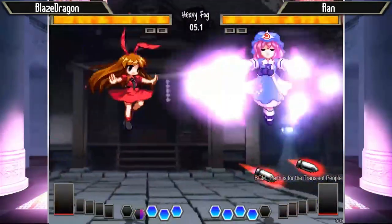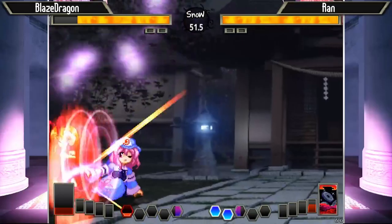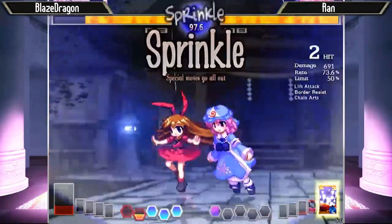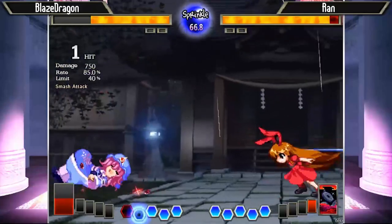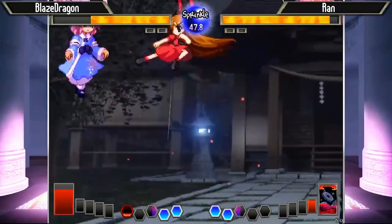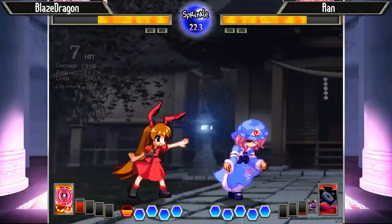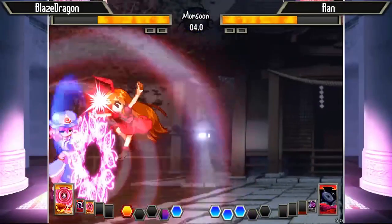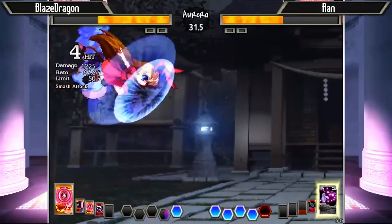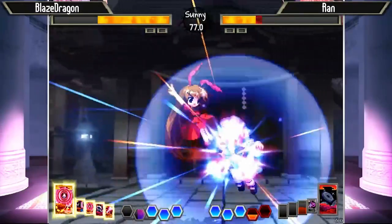Spearbloom is something that pretty much every Yuyuko player would recommend you bring against Raeson. Raeson has such a short ground tech that if you do the right setup off of Spearbloom you can actually get Raeson stuck into a bit of a loop - it's really difficult for her to escape, and you can take entire rounds like that. So should be exciting, let's jump in. Both of these players are probably some of the best players in the West. Blaze Dragon has been playing since like 2012 and Ron's been playing for a similar amount of time.